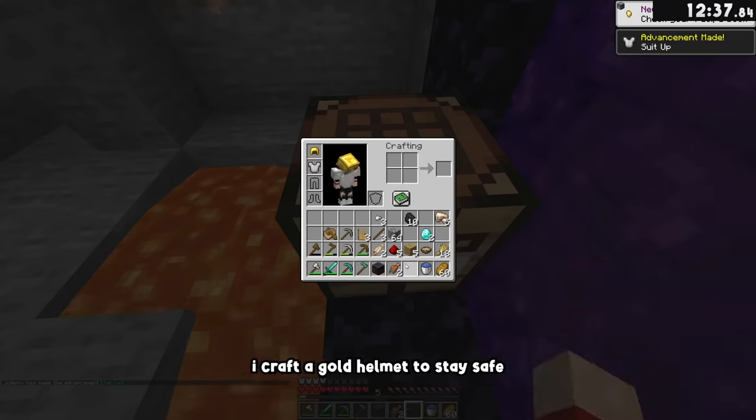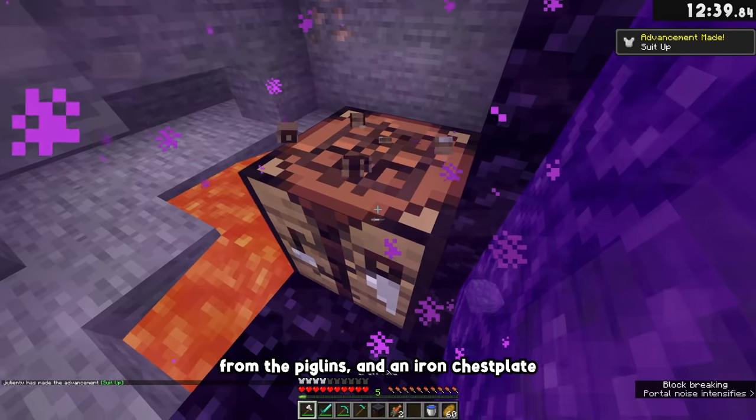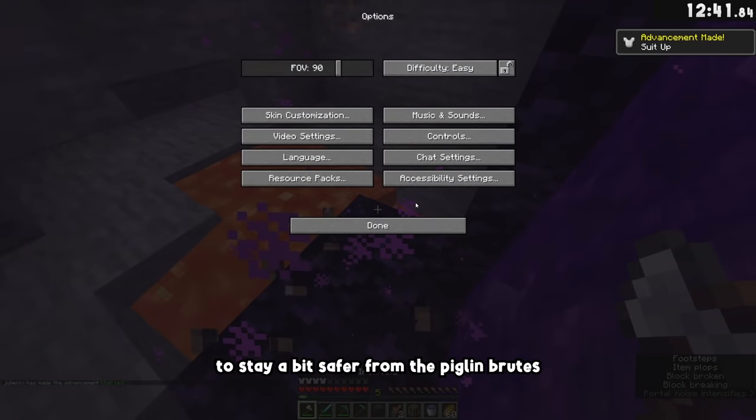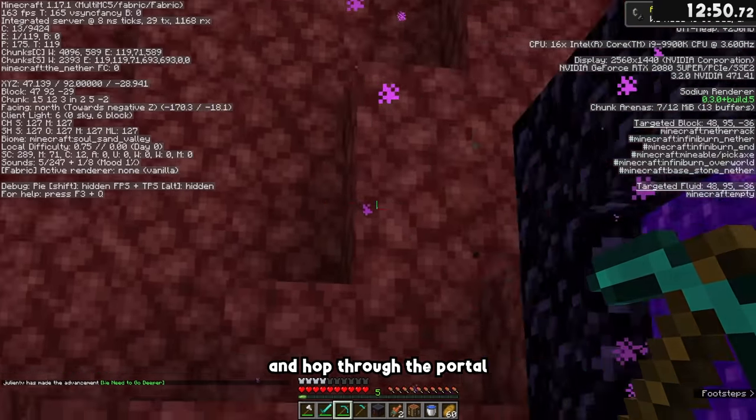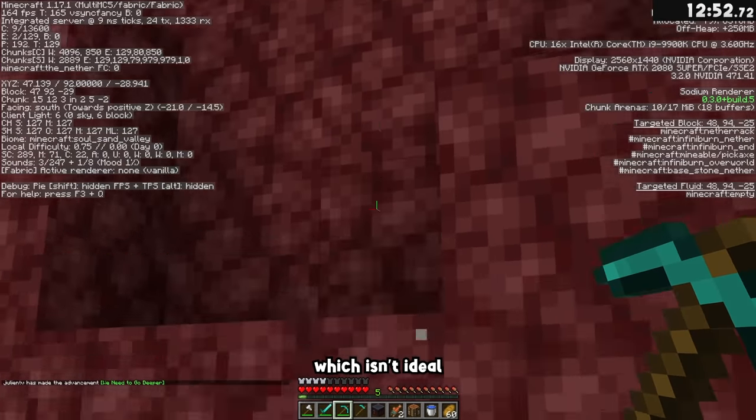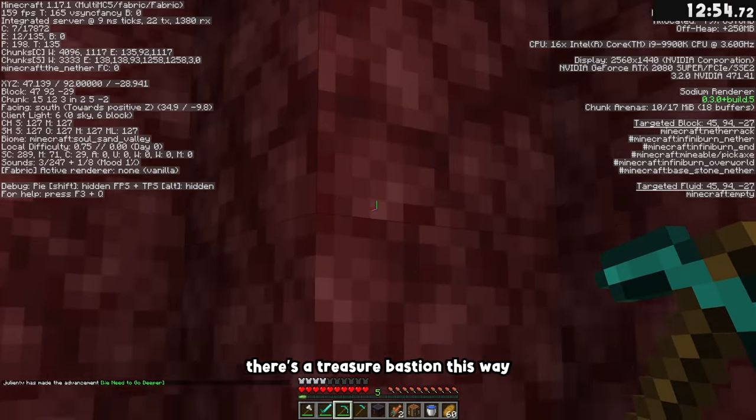While I'm waiting for that to light, I craft a gold helmet to stay safe from the piglins, and an iron chestplate to stay a bit safer from the piglin brutes. Now that the portal is lit, I put my game back on easy and hop through. I spawn into a cave, which isn't ideal, but the entity counter in the pie chart tells me there's a treasure bastion this way.